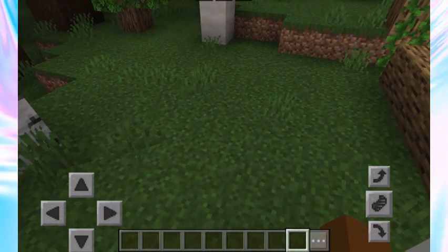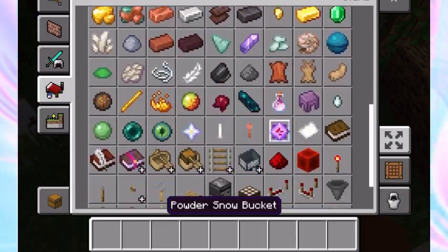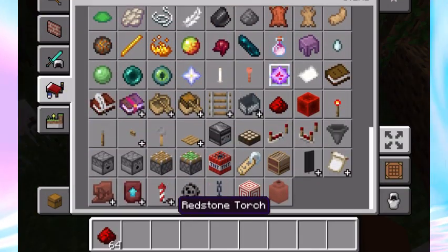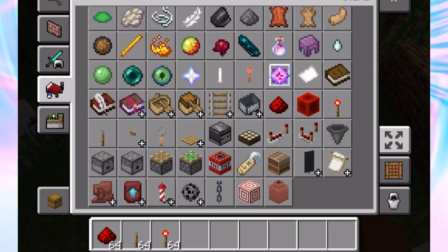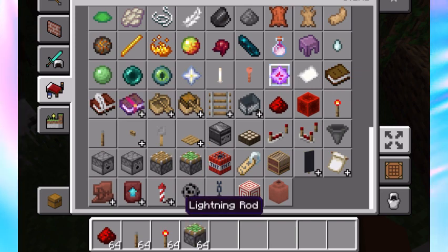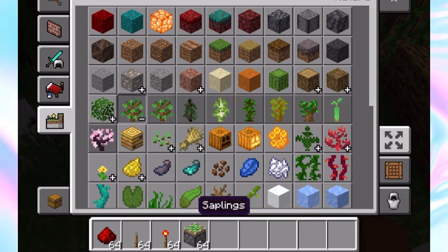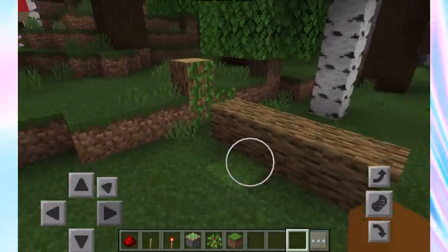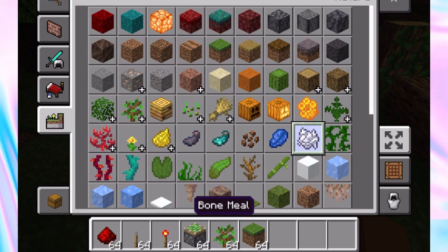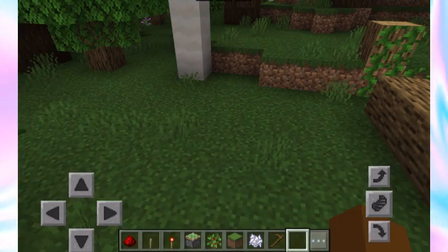That is the fifth way — we still have two more ways to go. We are now on the sixth way of how to make secret entrances in Minecraft. This next way involves some redstone, a tree, and a lever. We're going to need redstone, a lever, a torch, a sticky piston, grass, a sapling, bone meal, and a hoe.